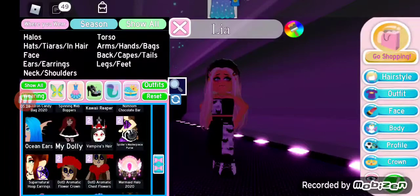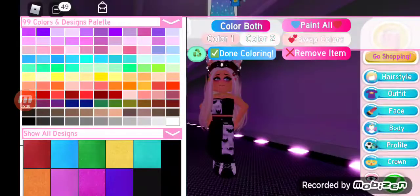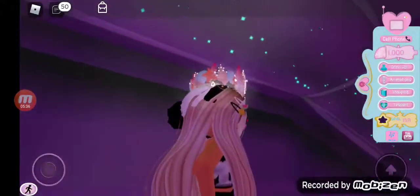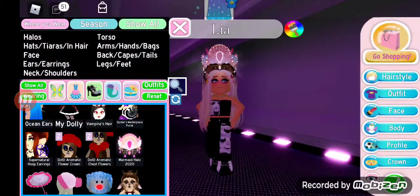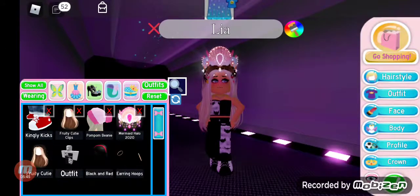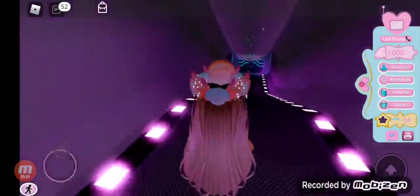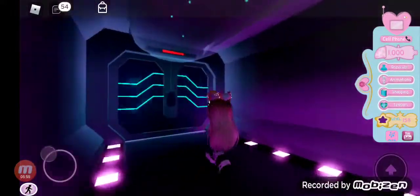Probably my best items would be the Dotty Aromatic Flower Crown, the Dotty Aromatic Chest Flowers, my Mermaid Halo 2020, and my 2020 Elegant Parasol. By the way guys, if you ever want to offer for my halo, it is customizable. It's very dainty and I like the little gems that hang from it. So if you guys have an offer for my halo, I'm mostly looking for the Valentine set and maybe around 150k — the Valentine set is mostly what I'm looking for.